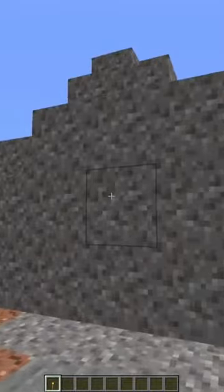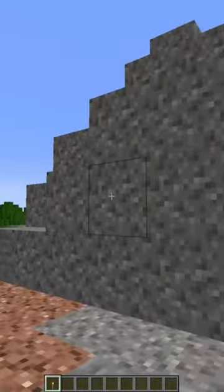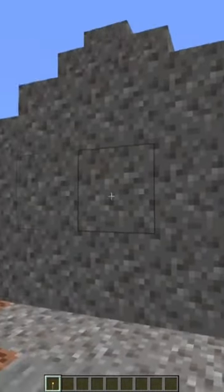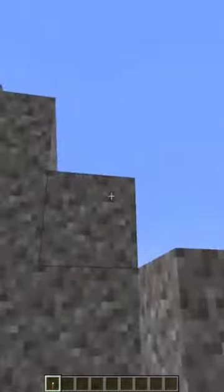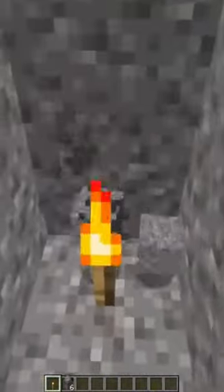First, you can use a torch to clear out gravel really fast. Now if you have a silk touch and efficiency five and unbreaking three shovel and a beacon, yeah you probably don't need this. But if you don't have those things, all you need to do is place the torch underneath and the gravel is just going to fall down so easily.